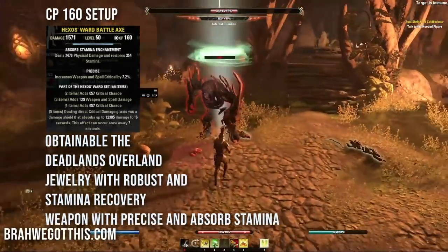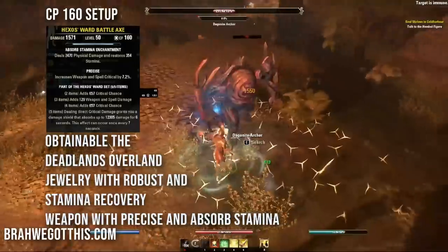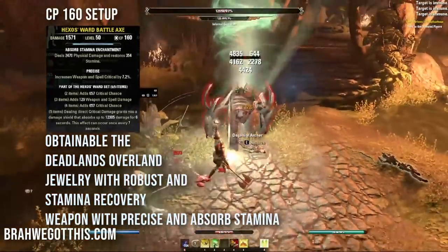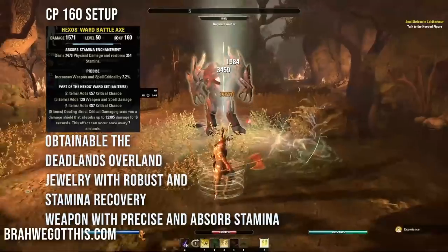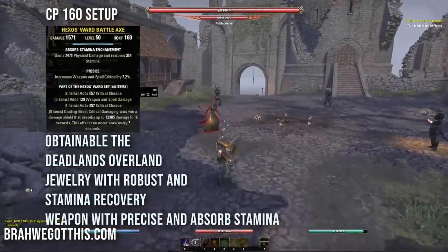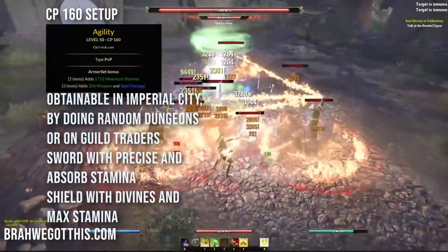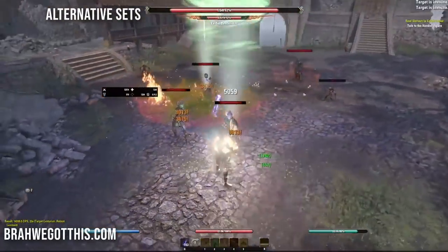Hexos Ward is fantastic for solo play and gets procced by Stampede. When you deal critical damage, you gain a damage shield absorbing 12,305 damage for 6 seconds, occurring every 7 seconds. Since Stampede always crits, it reliably gives you a shield. Jewelry uses Robust trait with stamina recovery. Weapons use Precise trait with Absorb Stamina enchant. Sword and board on the back bar uses Agility for max stamina.